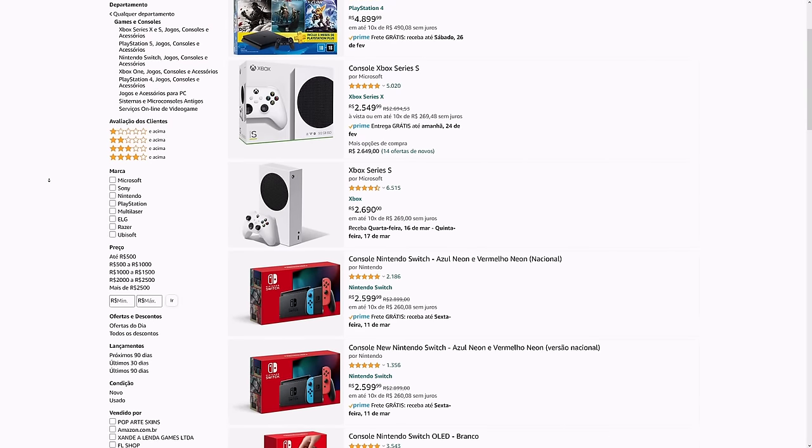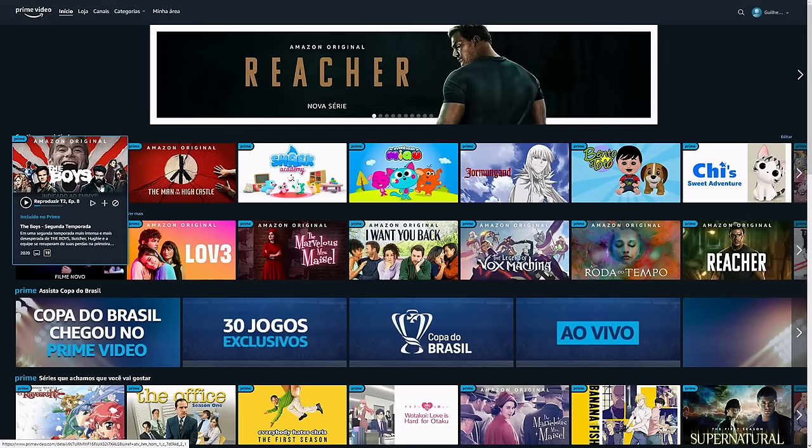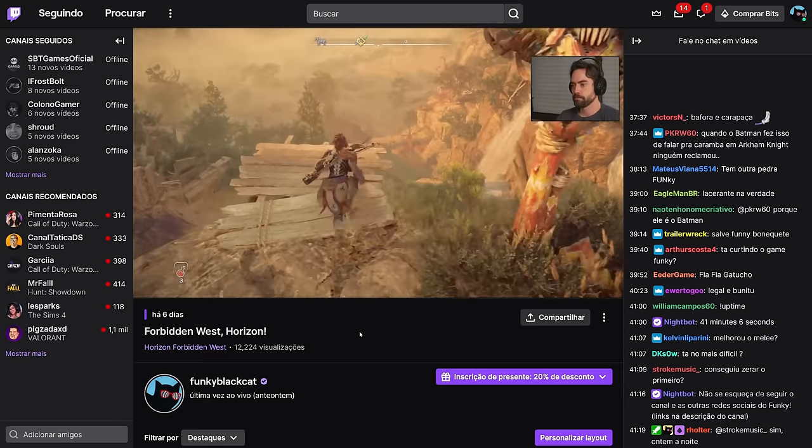You already know Amazon Prime. If you have it, you can find that Prime gives you various benefits, like free deliveries on Amazon, access to films and series on Prime Video, and one sub per month to give to any streamer on Twitch. But did you know that Prime Gaming is also included?